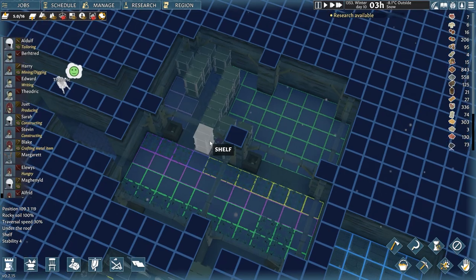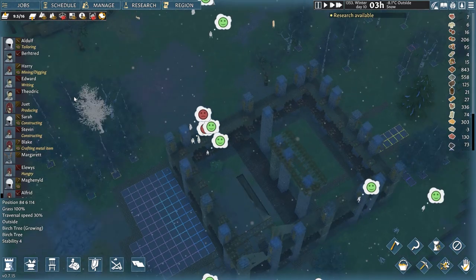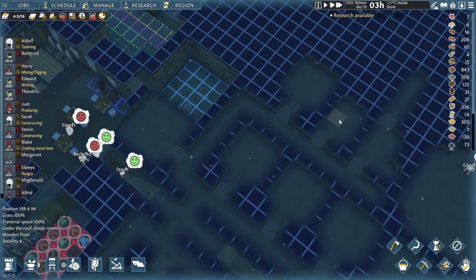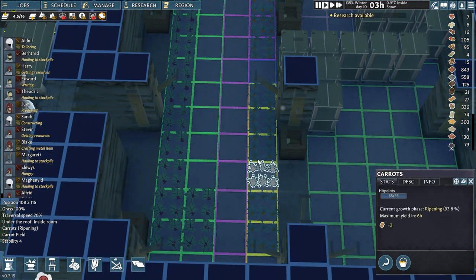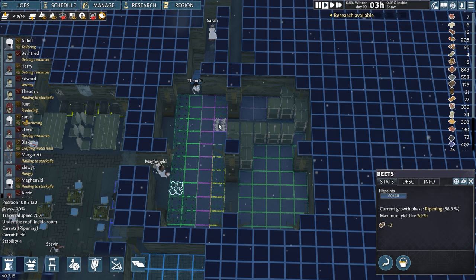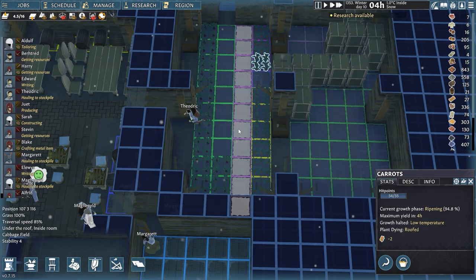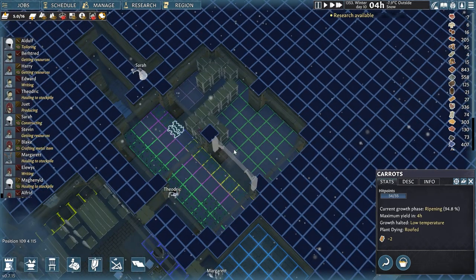I don't really want to abandon the whole idea of growing plants underground, but the underground part is going to have to go. What I have to do is simply make sure that this area is uncovered, because the plants will not grow when roofed. If I zoom in here, they currently say they are ripening and growing, but as soon as this room is seen by the game as a spare room underground, these plants will turn from ripening to dying. There we go - already roofed plant dying.